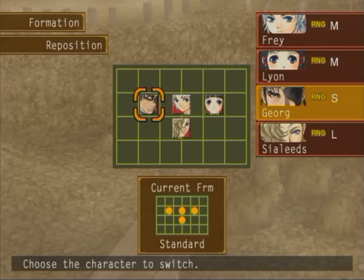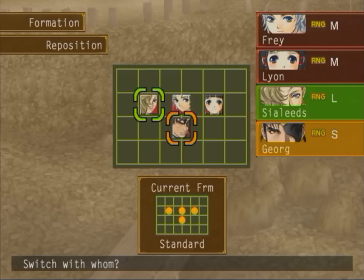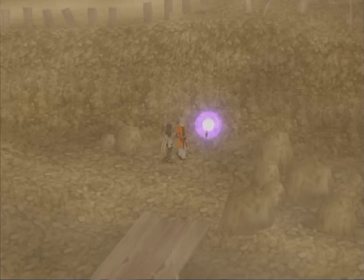These things actually are rather important. If you take George and put him in Siléads' position, his attack accuracy actually starts to drop, so he becomes less effective. So really, you want to keep them in their optimal position. Same thing with Frey and Leon — if you were to move them into the very front, with a formation that can do that, their accuracy would drop. And again, if we move them to the very back, their attack would drop off as well. So yeah, that's how that works.